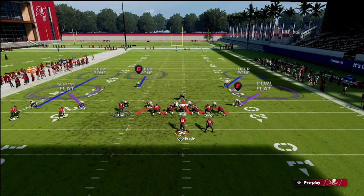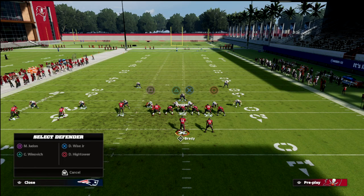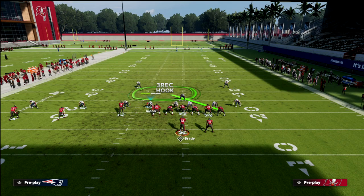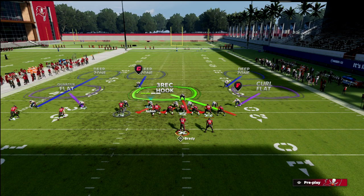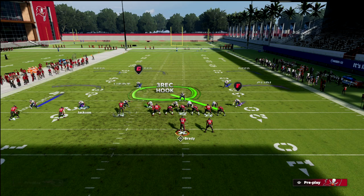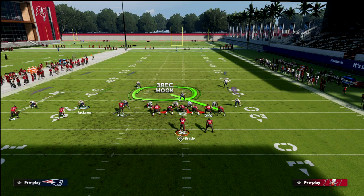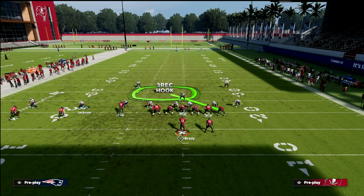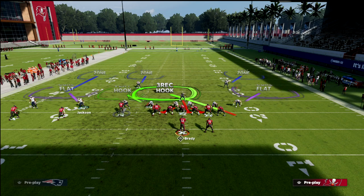If we run this a couple of times, he will cover him some and he will not cover him some. From the curl flat perspective, one thing you can do is drop Judon in coverage and then take this slot and man him up on whoever you want. Or you could leave it — I think the quarter flat is actually a decent zone adjustment out of trips to the trip side because he's going to jam him.